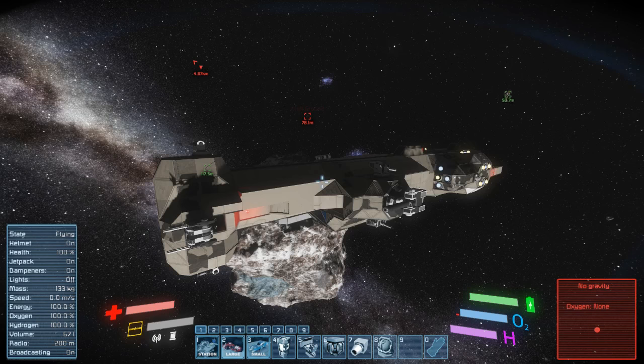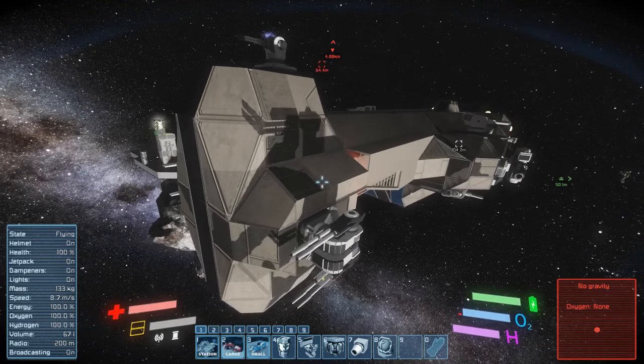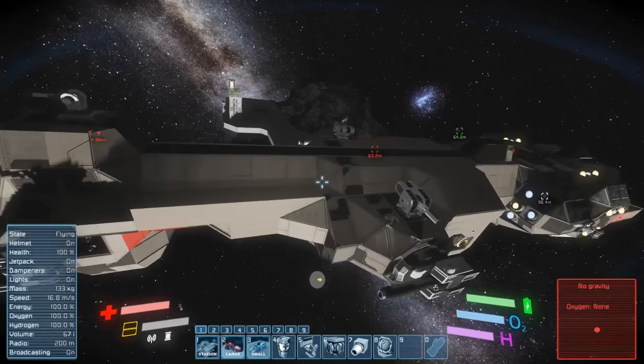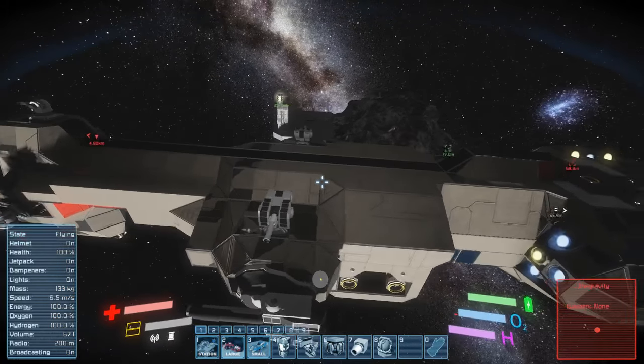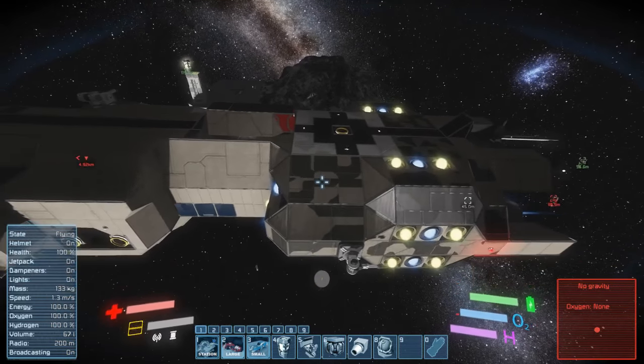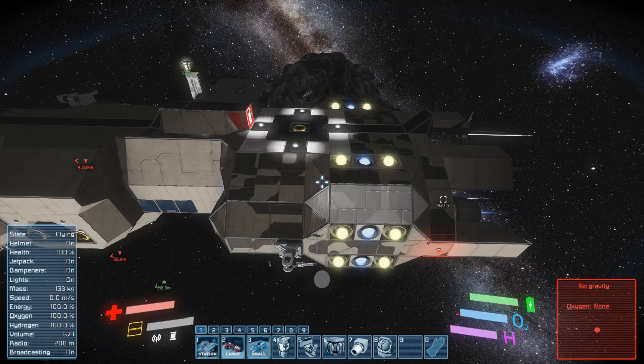JD does heavy armor on everything. Actually, if you look at some of his designs, he's started doing composites. I use heavy armor too much and it ticks me off, because I don't like using heavy armor. I changed to composites. I try to only reinforce places that keep getting hit. What I do now is just do a few battle testings, and whatever gets consistently deformed, I turn into heavy armor.